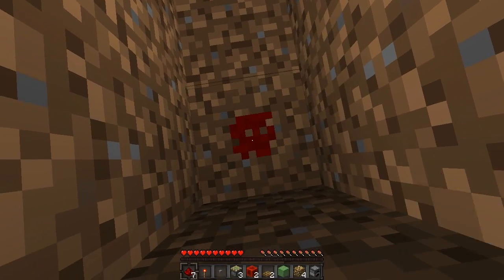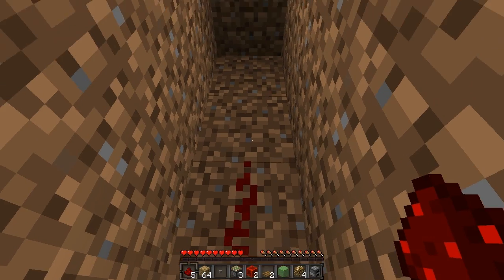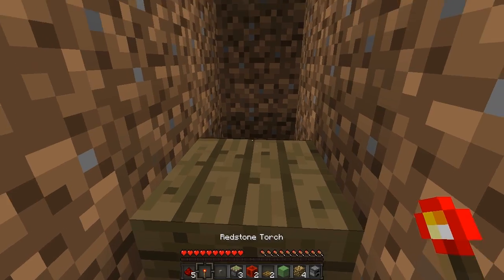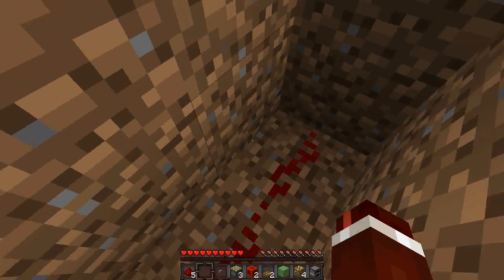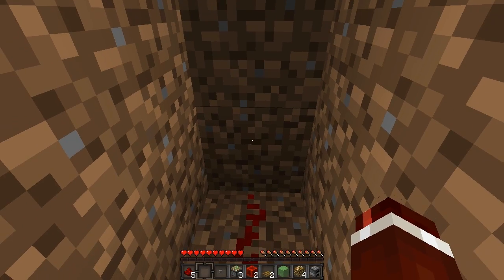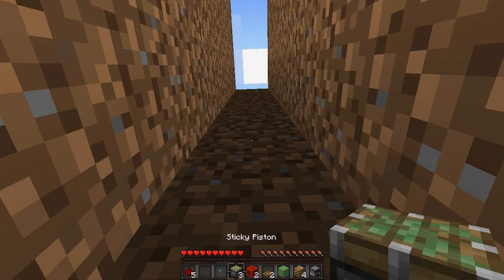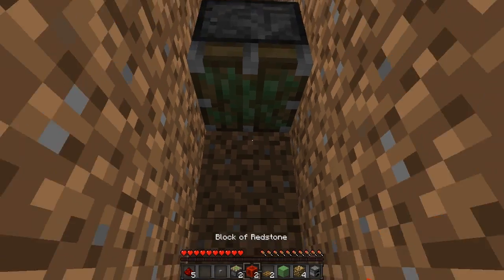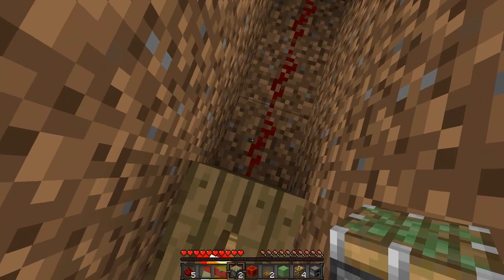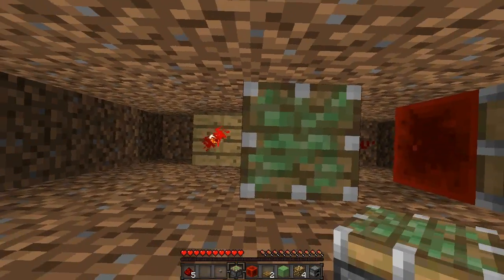Now at the front here, place 3 redstone dust, get one of your blocks of choice, place it at the end of the redstone dust, and then on top of that pop the redstone torch. Come to the front and on the 4th block up — 1, 2, 3 and 4 — place a sticky piston facing downwards and then pop a block of redstone underneath it. Then on that redstone place a sticky piston facing upwards.